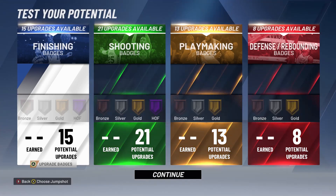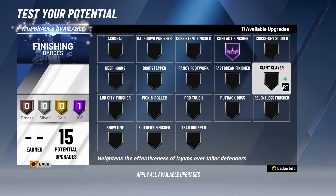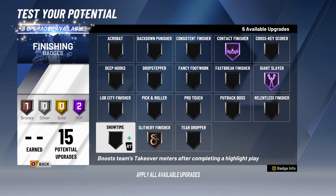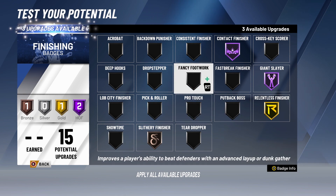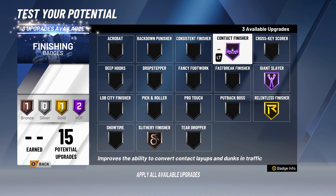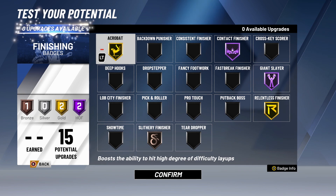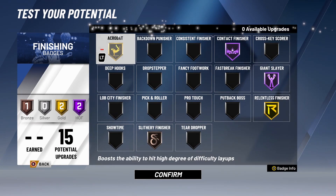Testing it out at 99, let's assign badges. For finishing badges: Contact Finisher and Giant Slayer are important — getting blocked in the park is not fun. We have 7 finishing badges left. Slithery Finisher at bronze. Showtime is not really important, but if you're playing MyCareer it's generally good. Put Back Boss is good for others. Bluntless Finisher at gold. Fancy Footwork improves a player's ability to beat defenders with an advanced layup or dunk gather — let's put that at gold. So we already have 2 Hall of Fames, 2 golds, 1 bronze.